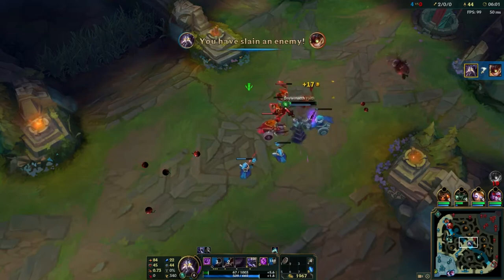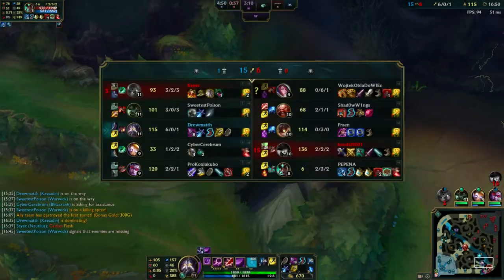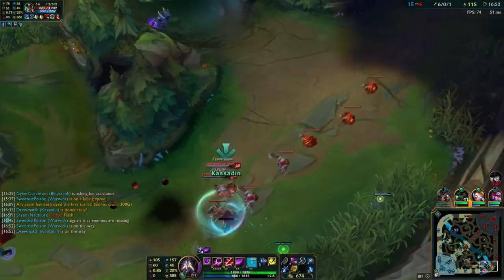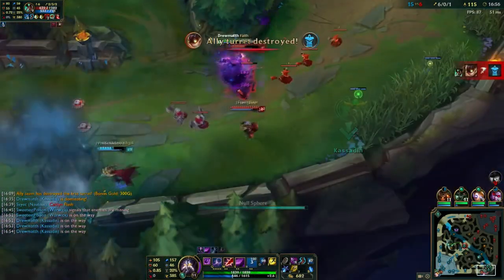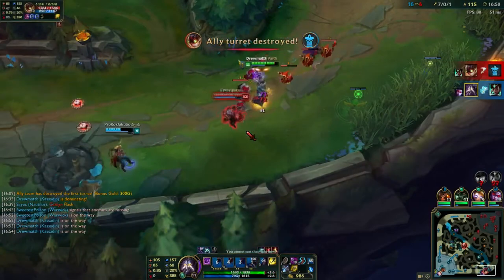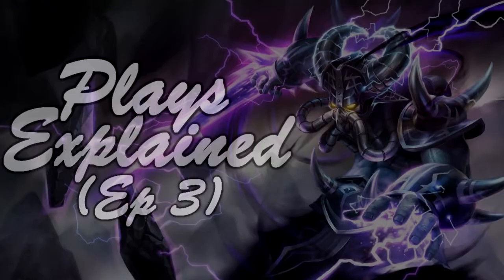More so, we will talk about some resources to see which champions work in the current meta, and how to find your counters, and where to find the guide for your chosen champion. There will also be a practical example in a high diamond game with Kassadin. Welcome to the third episode of the Plays Explained series.